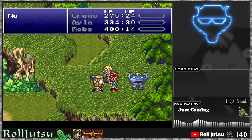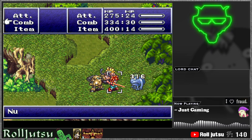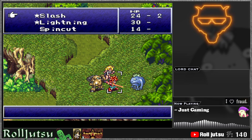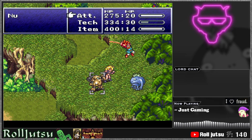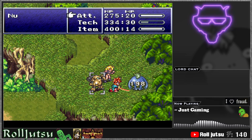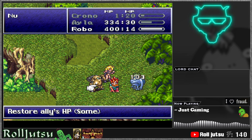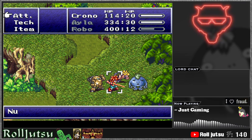There is a ROM hack for Chrono Trigger called Enhanza Edition that has been on my long list of games I've wanted to try for quite a while now. At the time of making this video, version 1.1 came out just a couple days ago. So I wanted to throw together something quick to detail some things I liked about it and let people know that maybe weren't aware that this hack exists.